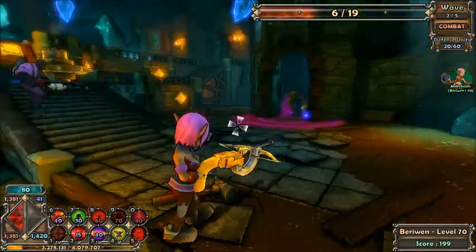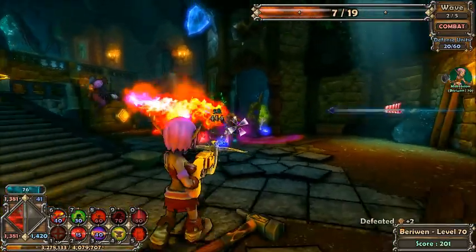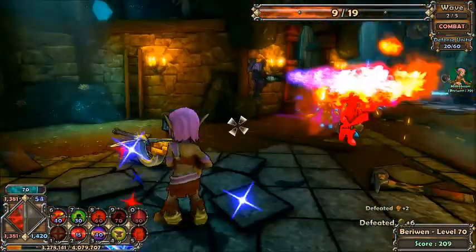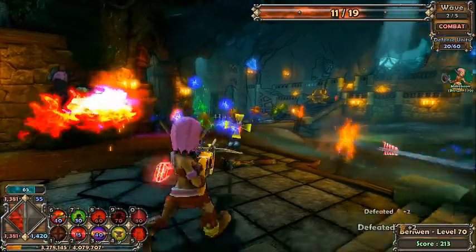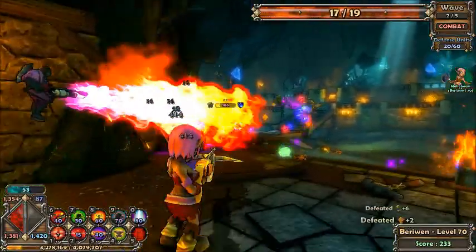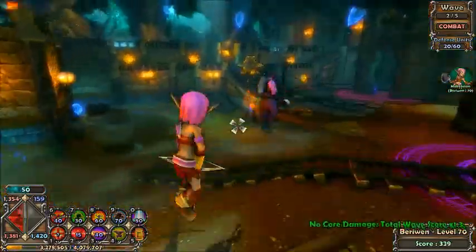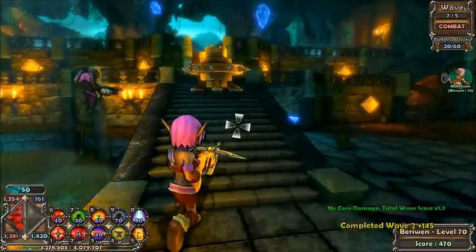You see this little guy floating around me — this is a little minion you can have. This is a pyro from Team Fortress. There's a bunch in the game that you can pick up and buy from the merchant in the shop at the beginning of the game.